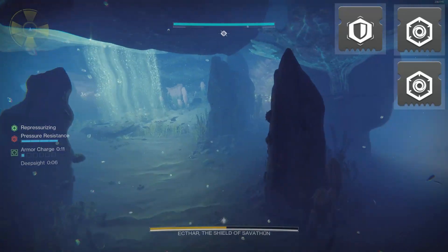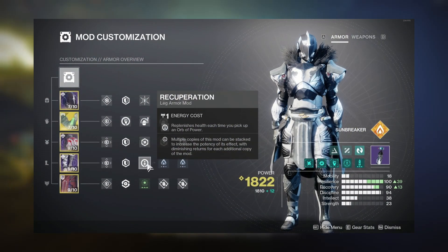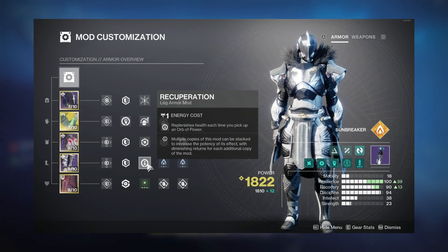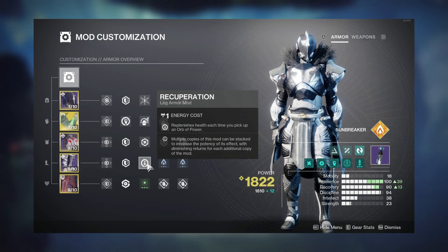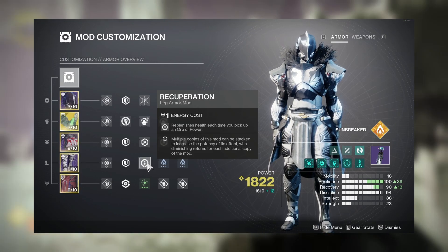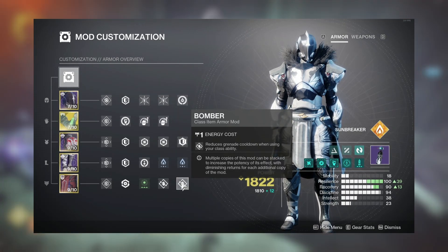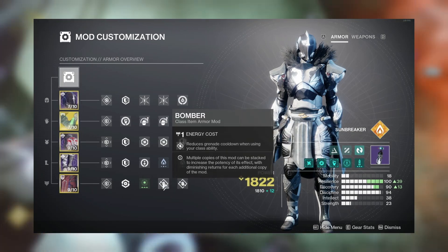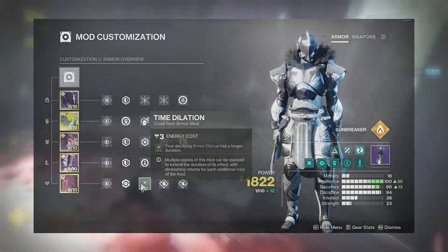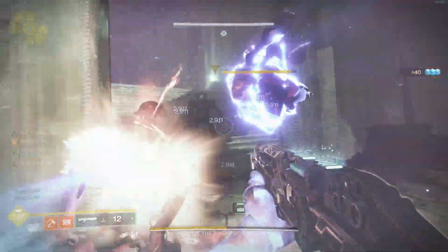For the first boss, run double void damage resistance with Concussive if you can. Your legs should run double Solar Weapon Surge and Recuperation — every time you pick up an orb it replenishes health, and every time you throw your hammer you'll make an orb. On your class item, run double Bomber so every time you use your class ability you get your grenade back, plus Time Dilation to keep up your surges.